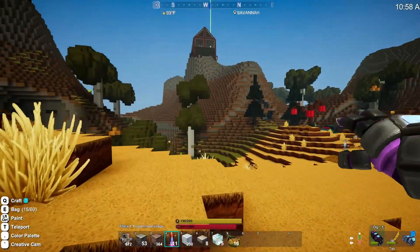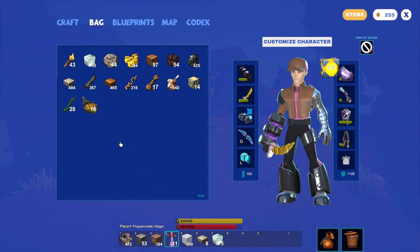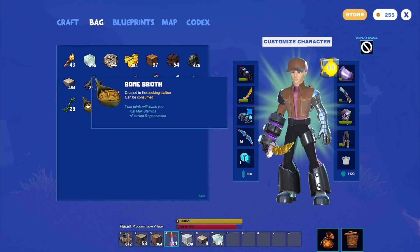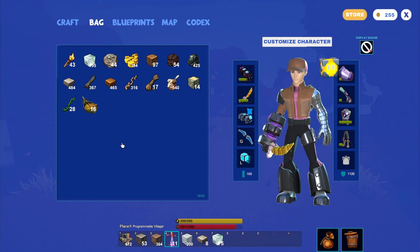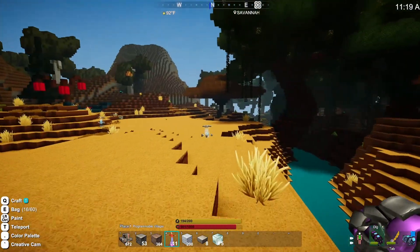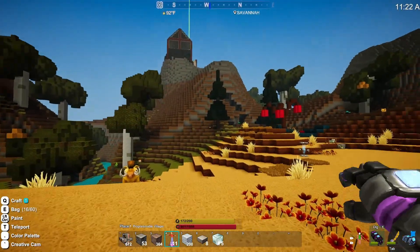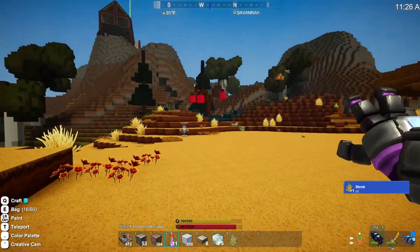Also, Steve Recon gave me these bone broth — Stamina Regeneration plus 20 max stamina. That is really cool. Thank you, Steve. I think I'm going to build this pathway now, and then we can talk next steps. I do want to keep this alien plant here and maybe build a few more of them.